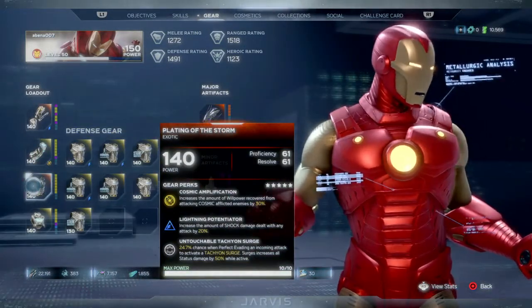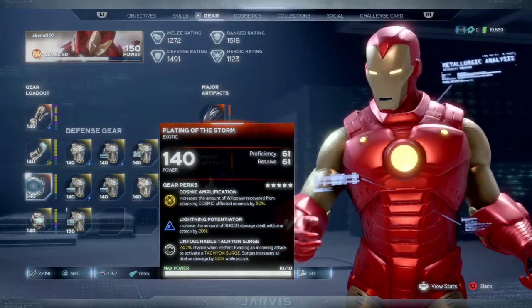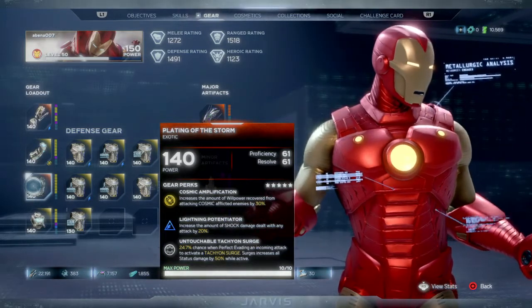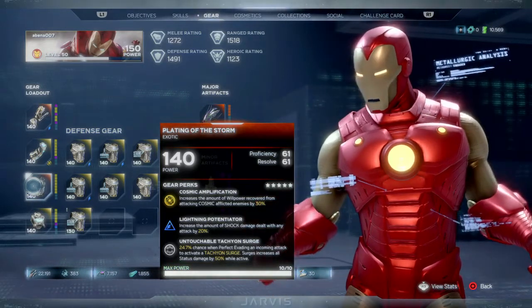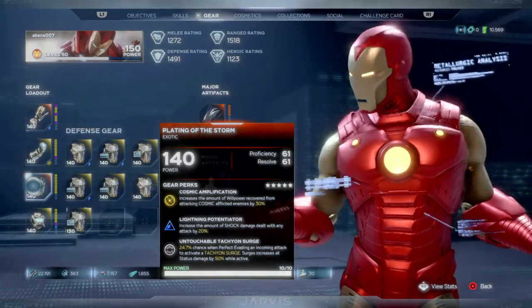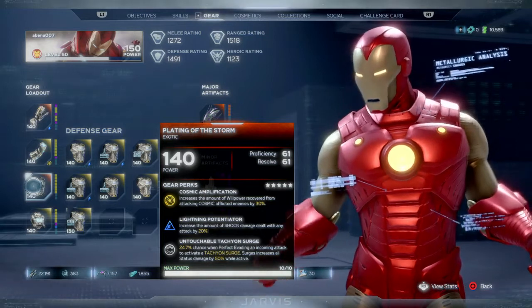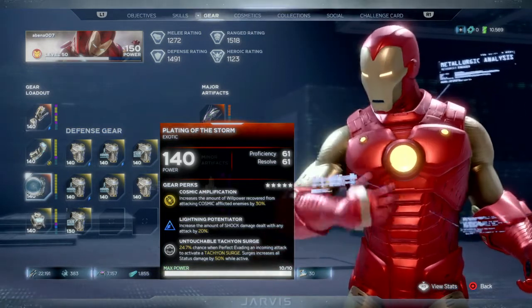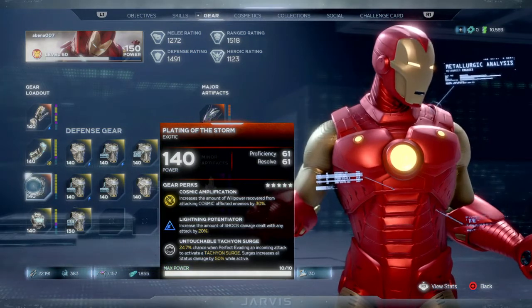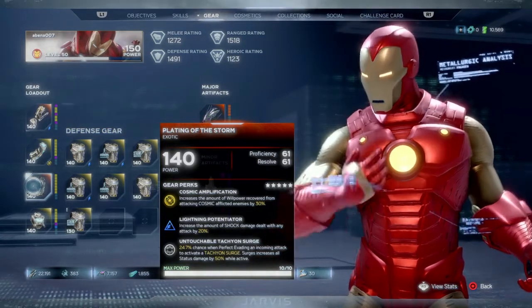The Plating of the Storm is another key anchor piece here — Proficiency and Resolve. This is the only piece I use that has any Resolve on it now; it's down to 61, and I'll show you why. You get an increased amount of willpower recovered from attacking cosmic-affected enemies by 30%, and it increases the amount of shock damage dealt with any attack by 20% — working hand in hand with the Doomfist's signature attacks and light combo finishes. You also have a 25% chance when you perfectly evade an incoming attack to activate a Tachyon Surge, which increases all status damage by 50% while active, further boosting your electrical and cosmic damage.